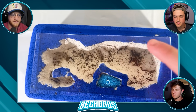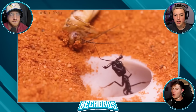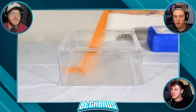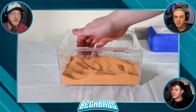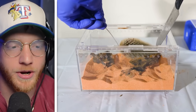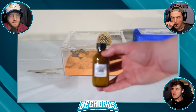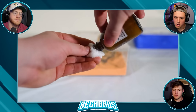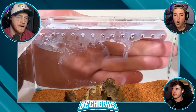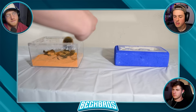Now that the ants have their own little nest, I can build them different outworlds of different environments to hunt for food inside of. I've got the first little outworld here - like Minecraft different biomes. I'm laying down some orange sand, then putting in some rocks and a little cactus. Finally, the most important part is this stuff called bluon - a liquid you dab onto a cotton ball and rub across the top of the enclosure so the ants cannot escape no matter what.